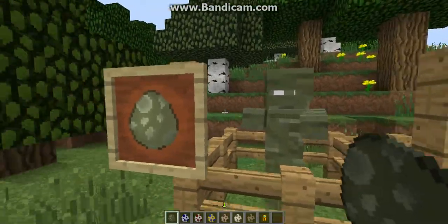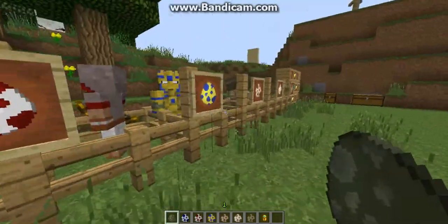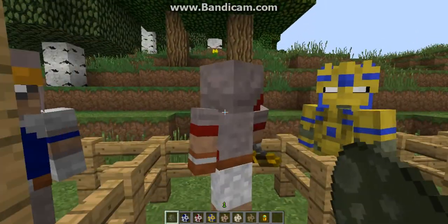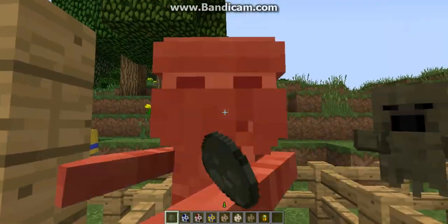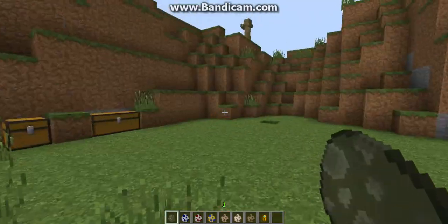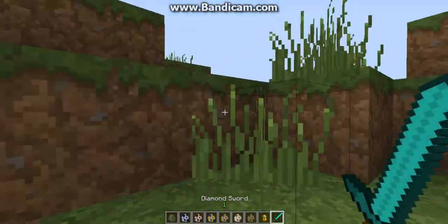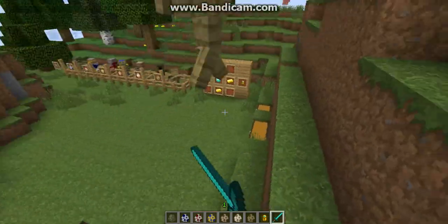We'll start off with the mobs. These are what the spawn eggs look like in the item frame — I have all of them. This is the mummy, the bandit warrior, the bandit archer, the pharaoh, the dusty skeleton, the ghost, the desert ghost to be exact, and the stone warrior. I tried to kill him earlier — that's why I have this sword. It takes forever to kill because he can take hits like crazy.